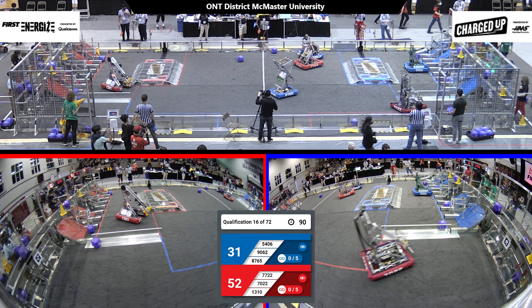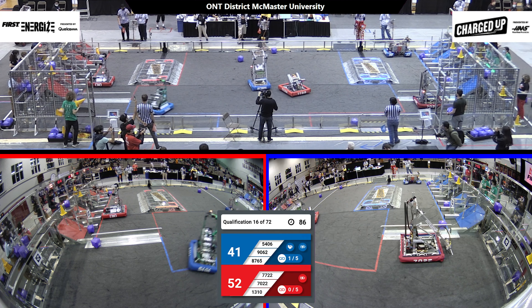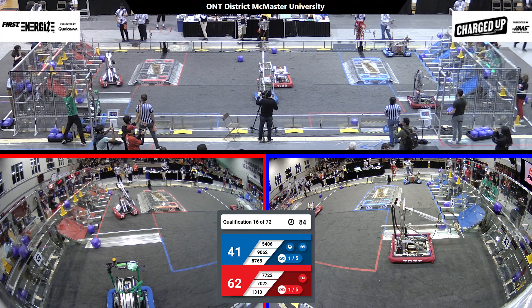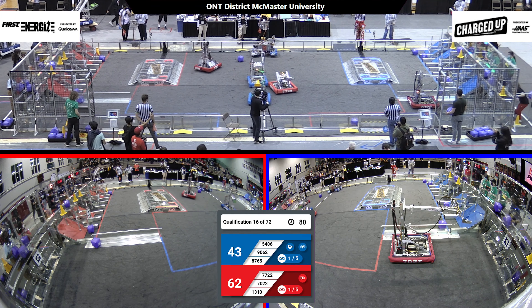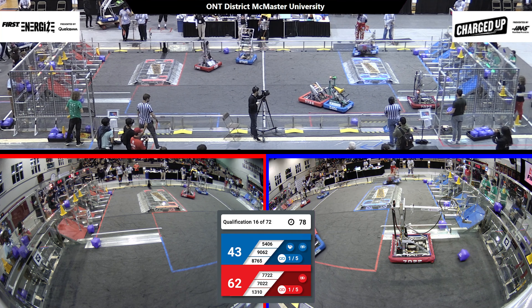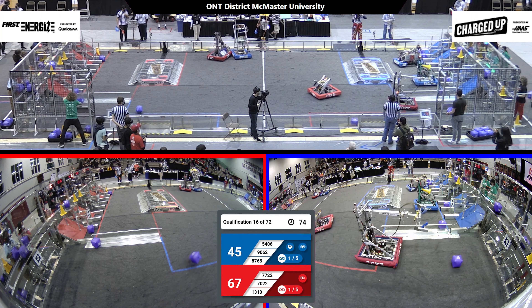Over on the blue alliance, I see 5406 scoring a cone on the high row. 1310 on the red alliance is doing the same. In the middle field, still some more defense — 8765 trying to stop those red robots from being able to score.